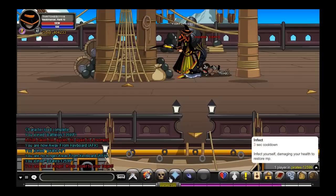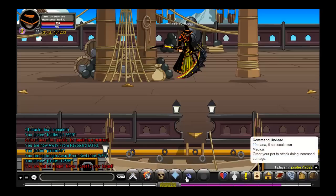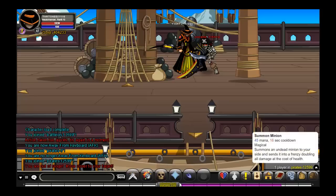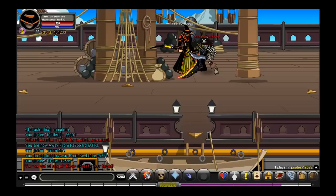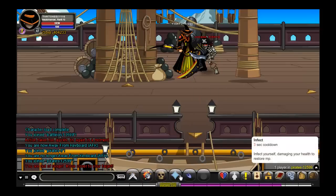Next we've got Infect — it's got a 3 second cooldown and does not use any mana. It infects yourself, damaging your health to restore MP. I think it takes about 300 to 400 health and gets your mana from 0 to about 80. Next we've got Command Undead: 20 mana and a 6 second cooldown. It orders your pet to attack, doing increased damage. So first press Summon Minion, wait a couple seconds, then use Command Undead, and your minion will do a little bit more damage. As you can see, I can't see my minion — I've never been able to — but other people can see it.